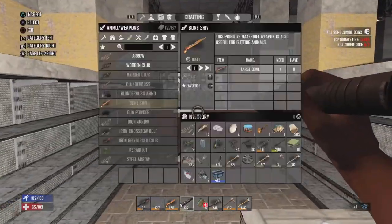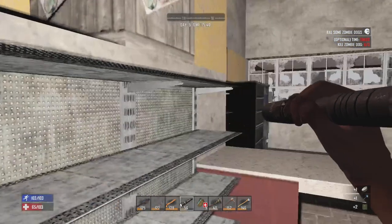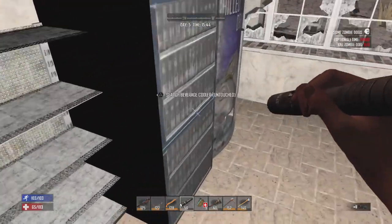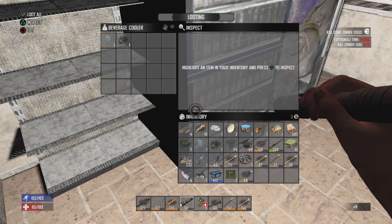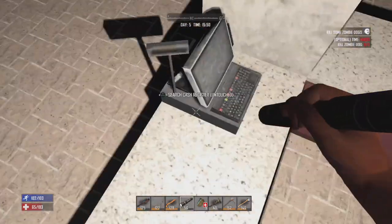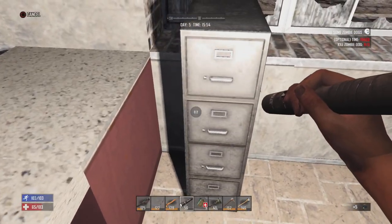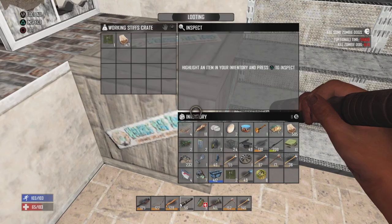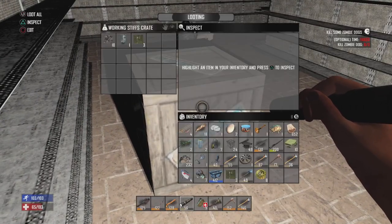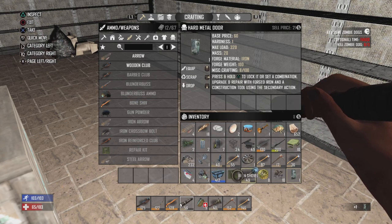Nothing there. Got a shopping basket — pretty nice one, I could sell it for $148. Iron shovel, scraps are a little bit less — makes sense because it takes 16 forged iron to make. Searched a couple of the cabinets but not much in there. Always search the coolers for extra drinks and jars — nothing in there. Any money? Hey bucks, thanks. I think I'll make a trip to the trader — I want to build up some stock for him to buy. Got some weapon repair kits. Not too bad a haul.